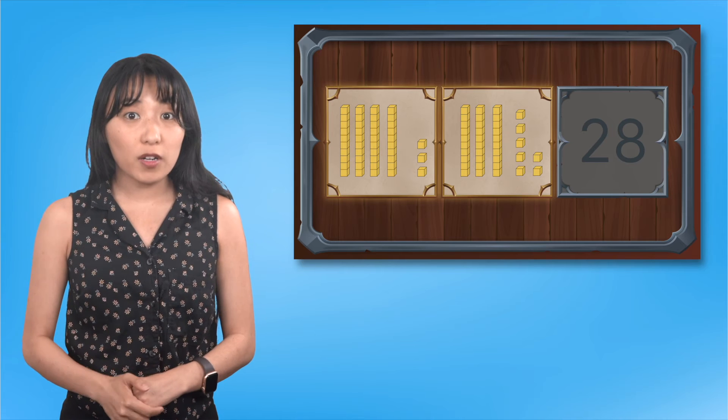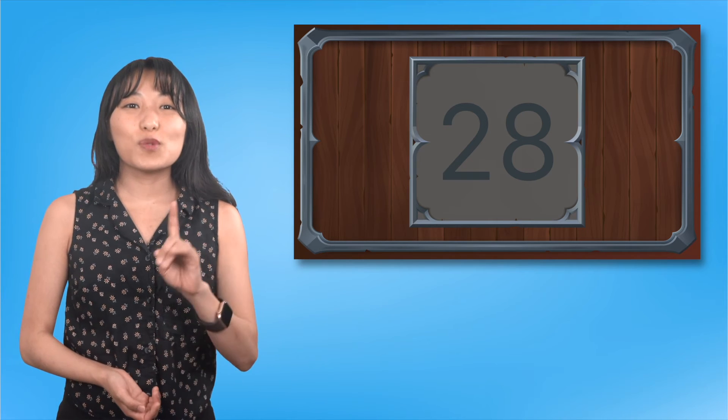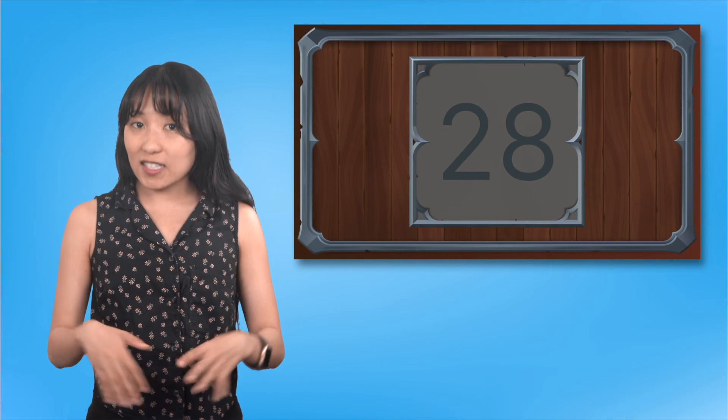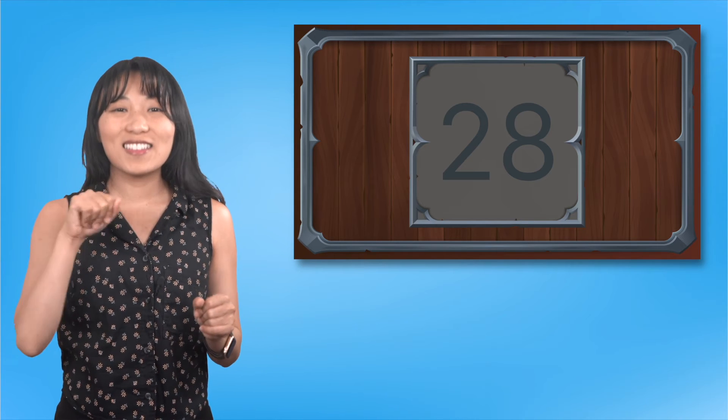There's only one more part of the code to crack, and this one is a little different. Instead of identifying the number, it is our job to use base ten blocks to represent the number twenty-eight. We need to draw a quick picture to show how many ten and one blocks there are in this number. Let's get started! As usual, let's start with the tens. The first digit is the tens place, which means it tells us how many tens are in a number. There is a two in the tens place, which means there are two tens.